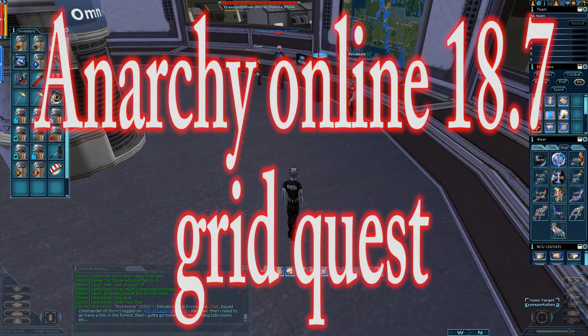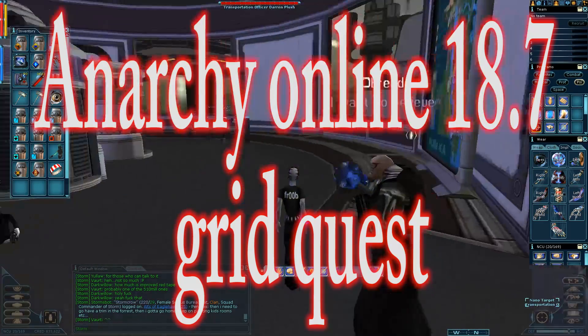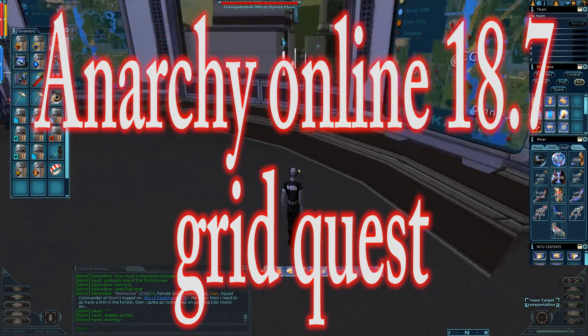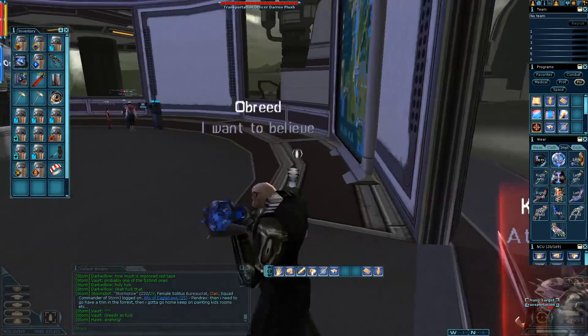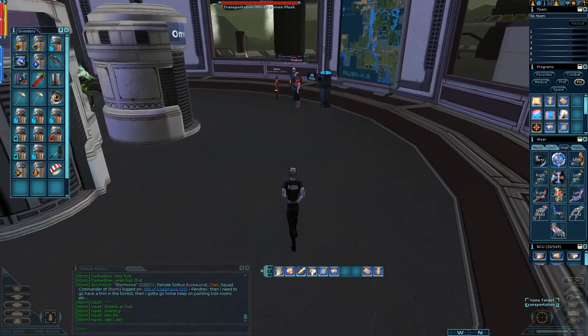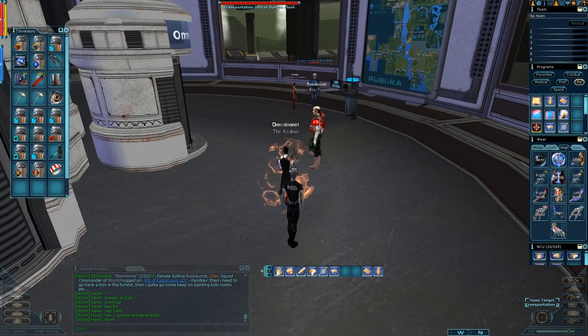Another quick video about the 18.7 patch. If you have a level 220 fixer and you try to use Instantaneous Encoding or other similar grid nanos, they will cast but you will not enter the grid. Given that you're left with one HP and one nano point, that's probably not great.